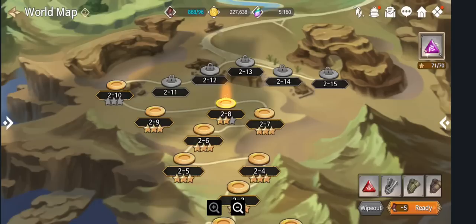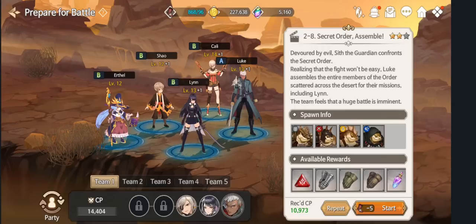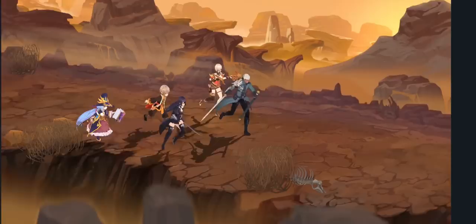We're going to go ahead and do stage 2-8 here. Stamina-based hero collector — it does have sweep functionality, but get this, this game is still living in 2015. It does have sweep tickets and they are mad limited. Here is the team that will be bringing to combat. We got a team of five. Let us begin.